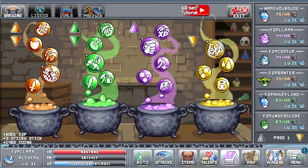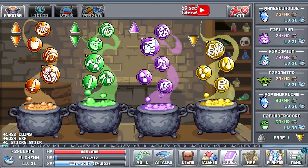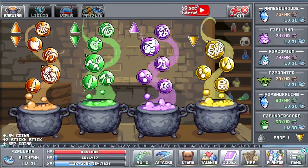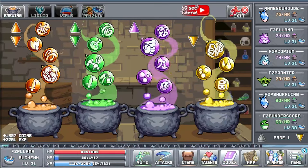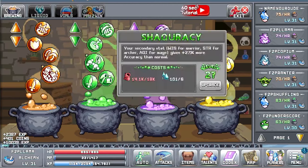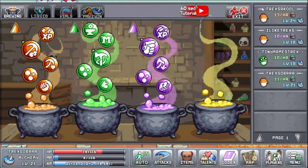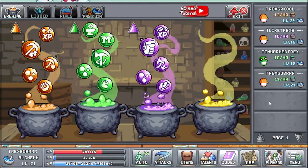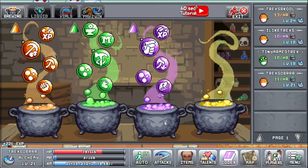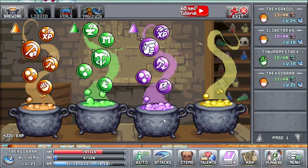Heading into World 2 with prior knowledge of how the game plays, I had two major goals for myself and that was to unlock both the FMJ and Shakrasy bubbles. These are the 9th bubbles in the orange and green cauldron, and they are insanely good as they increase your defense and accuracy respectively. I had four characters going into World 2, so I placed one in the orange and purple cauldrons and two in the green cauldrons as I wanted to get to Shakrasy first.